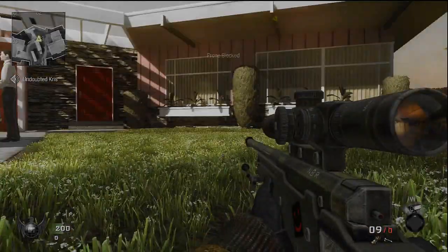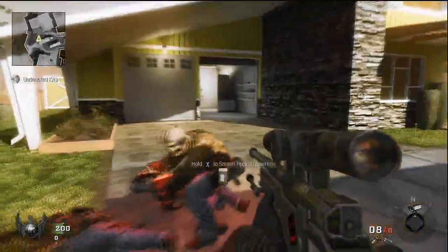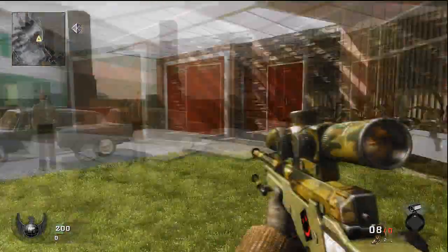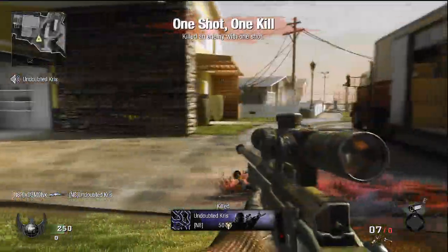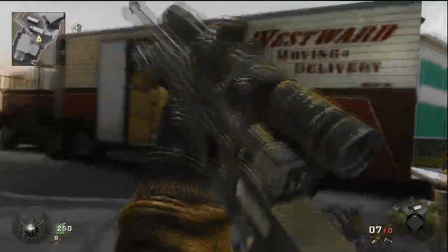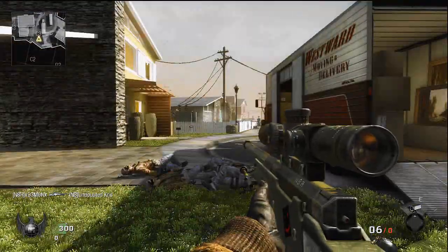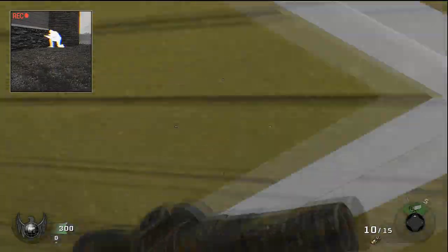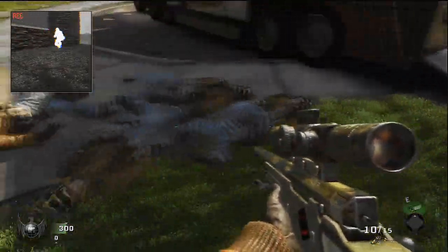Next is the 360 dolphin dive. It's pretty much exactly what it sounds like: you spin a full 360 while sprinting and then hit the dive button. You have to be sprinting while doing the 360, otherwise you'll just kind of lay down. Hold down the sprint button while you do this. You can also do the 180 dolphin dive — just run past, sprint, start turning, and right before you dive continue to hold the turn and it'll do that for you.